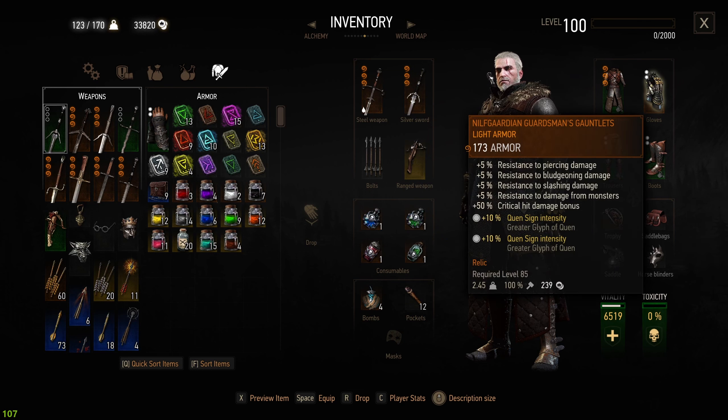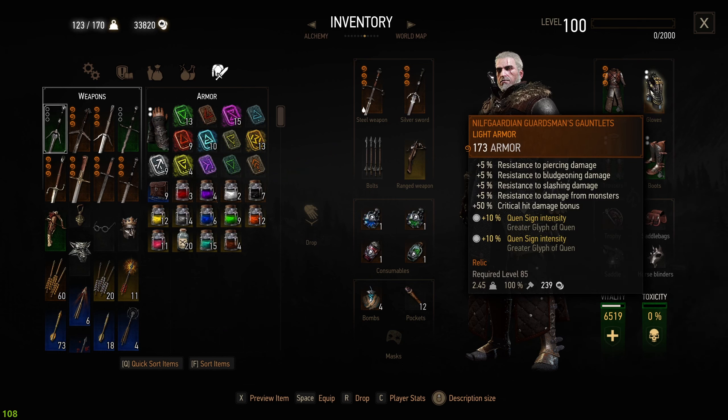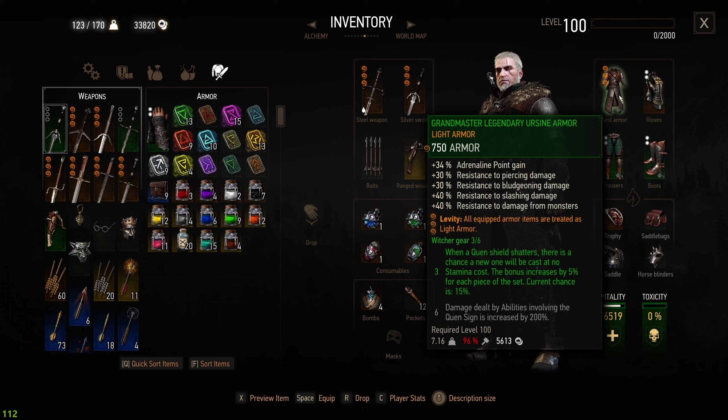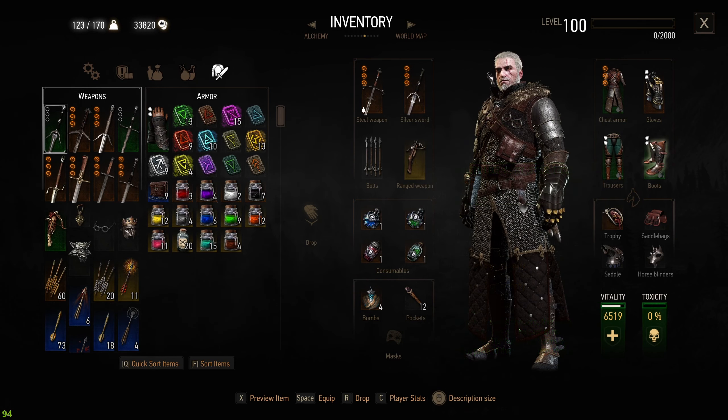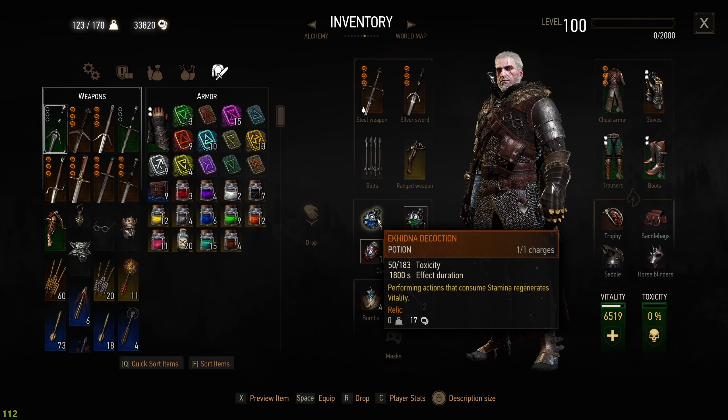A similar effect comes from the Ursine Gauntlets — I changed from the Nilfgaardian Gauntlets to the Ursine Gauntlets. Even if they have higher protection, we are focusing here on Metamorphosis, so we have a 50% additional critical hit damage bonus. As the main armor, as the build says, we're using the Ursine Armor, also called the Bear Armor, with levity on it for Light Armor, which boosts fast attacks. The levity is not mandatory — you can change that. We have everything equipped with Quen Sign Intensity and we're using the Ekhidna Decoction to heal ourselves while taking damage and consuming stamina.